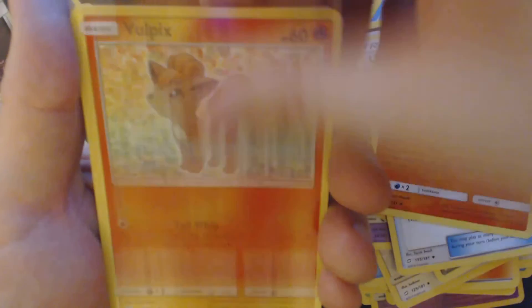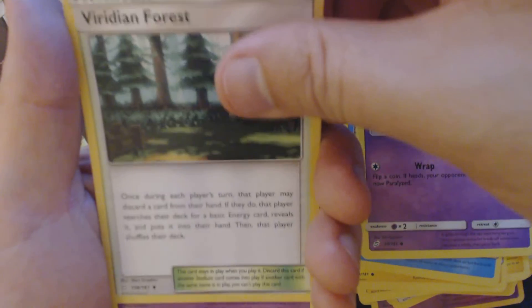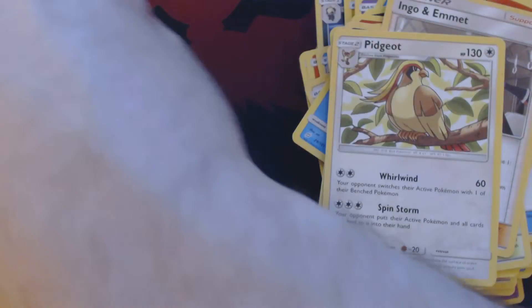Now for our final booster pack. None of the cards you've seen me open today are available for sale or for trade. We got: Vulpix, Joltik, Blitzle, Squirtle, Tentacool, Fighting Energy, Viridian Forest, Tentacool, Ingo and Emmet, Reverse Hollow Metal Goggles, and Pidgeot.